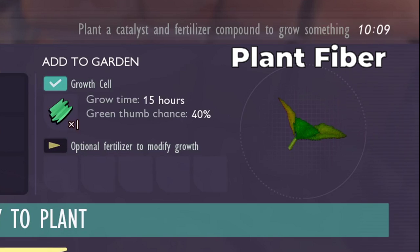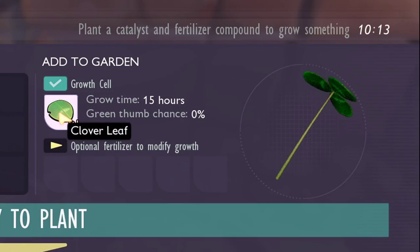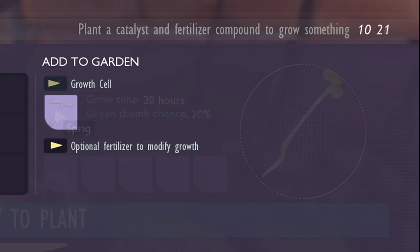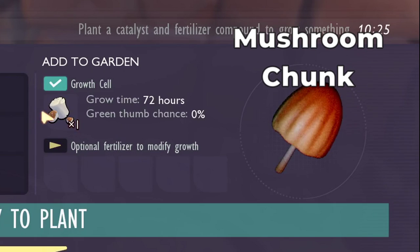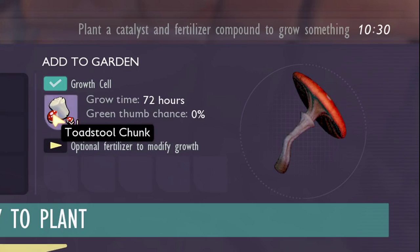Plant Fiber, Glover Leaf, Sprig, Mushroom, Mushroom Chunk, and Toadstool Chunk are the things you can plant on the garden patch.